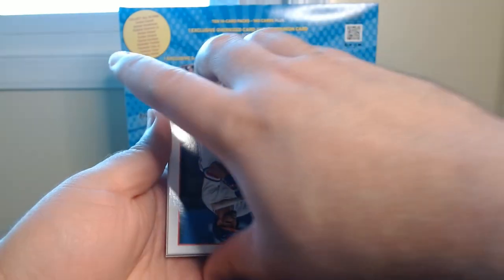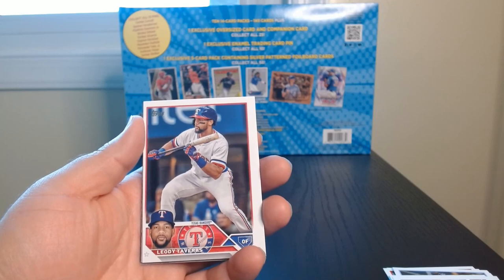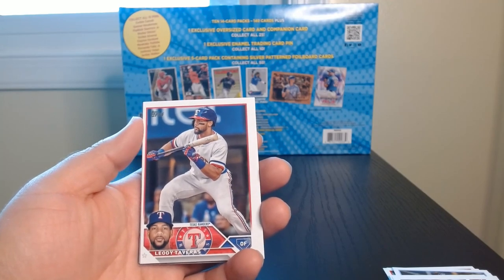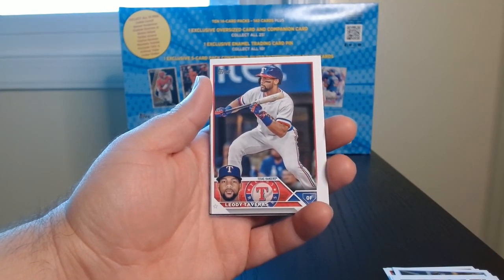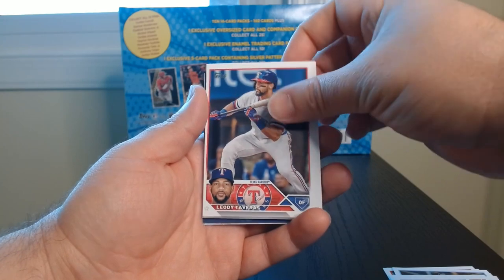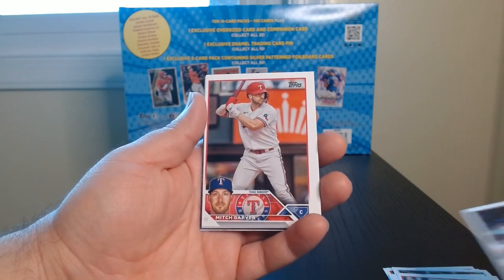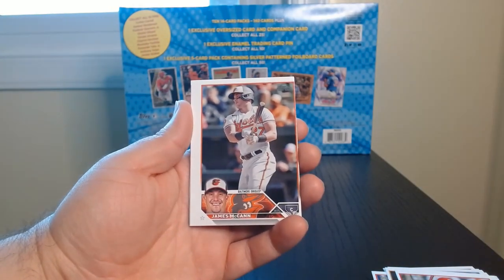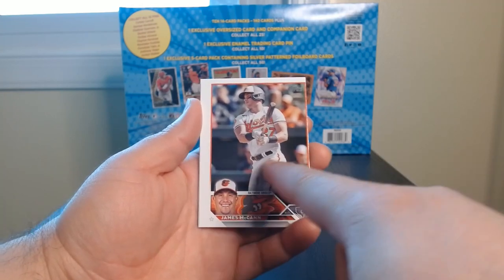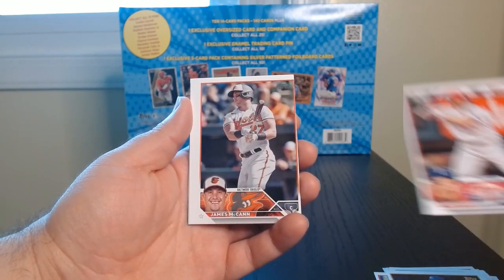We have one that says Heart of Gold — Goldschmidt and Arenado. Here it starts — is that supposed to look like that? No, it went sideways there. How the hell — it's so weird. Yamsbrough — that's not even a rookie. Who is this? And now look at this one — geez, look at that. Nicely off-center. What the hell was this?